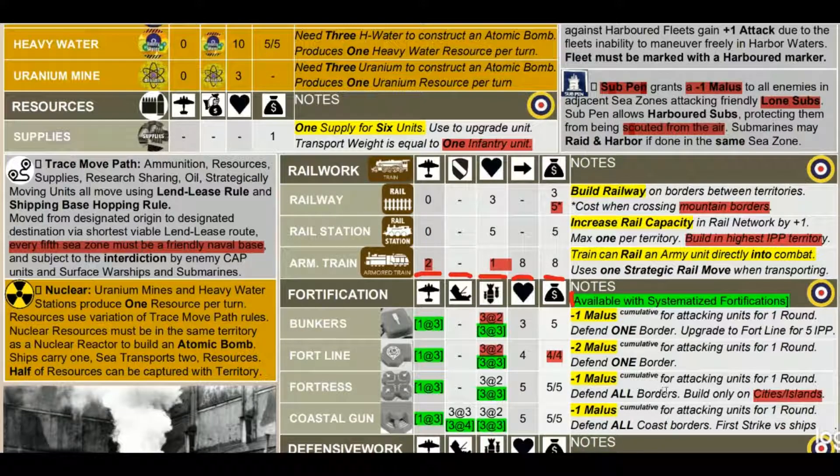Fortresses roll three dice at two and three dice at three - perhaps the defensive role should be boosted to three dice at four to guarantee one hit. Coastal guns operate differently: they defend coast borders and have first strike versus ships - three dice at three against ships and three dice at two against land forces, improving to three dice at four and three dice at three with the systematized fortifications tech. They give negative-one to attackers for one round. Coastal guns are pound-for-pound the best defensive unit against naval assault.